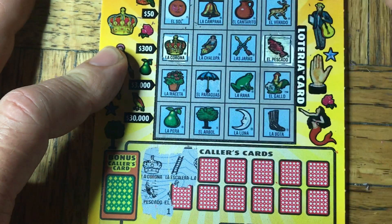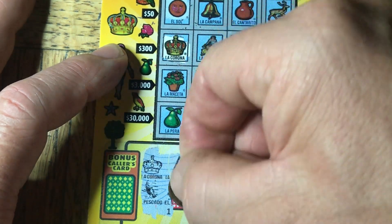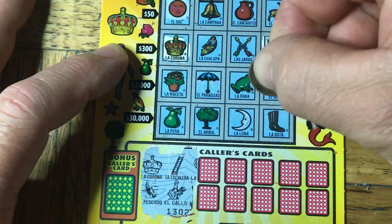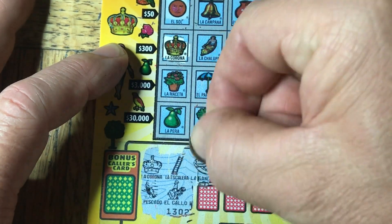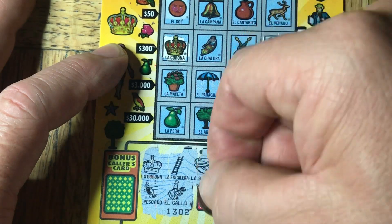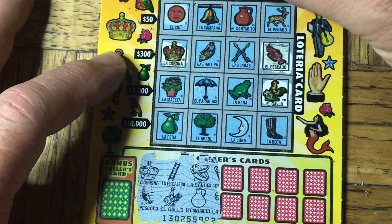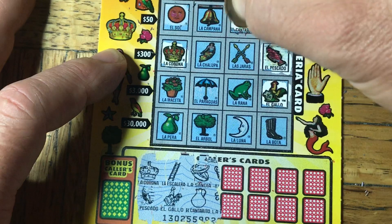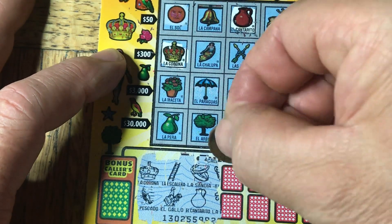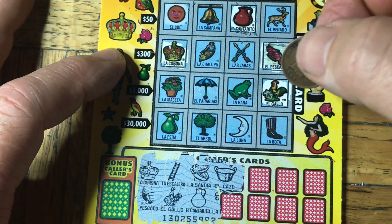Next one is gonna be Escalara. I shouldn't be able to speak better — I've lived in California my whole life. A gallo — that's the chicken right here. This is the watermelon again. No. Then we have this pitcher — we have one of those up here. Looks like a big bucket — a big wash pan. I don't see one of those.